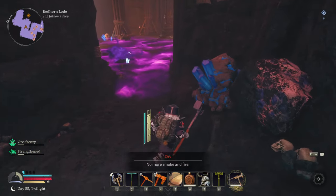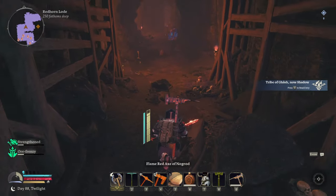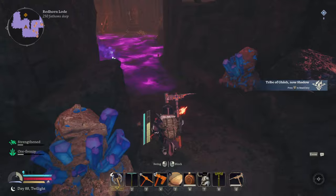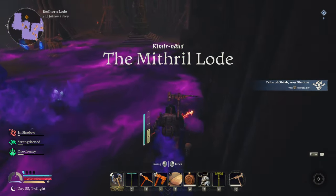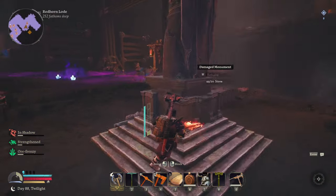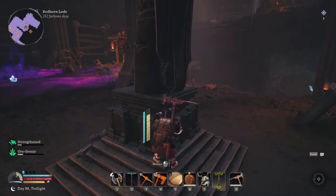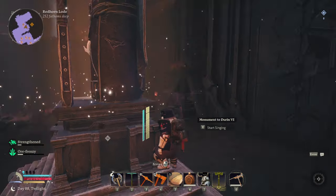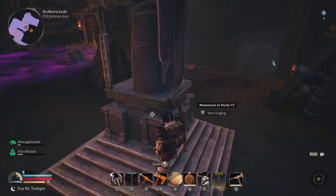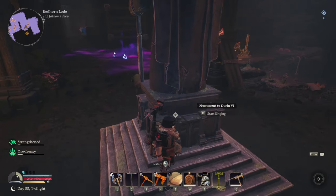We can fix the Durin Statue over there if I have enough. Shadow Tribe of Nash — I'm just going to run through and fix that statue on the other side. The Mithril Load! Let's fix this statue. Damage monument and then start singing to get rid of the purple corruption. I think we're gonna have to fight this Warg though. We're gonna sneak around him. He didn't see us — we're gonna sing now.